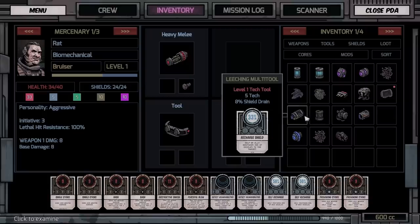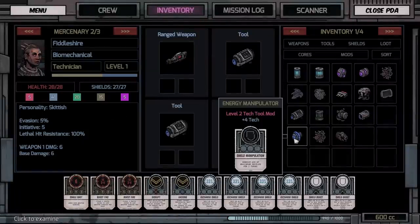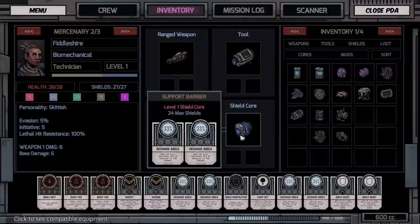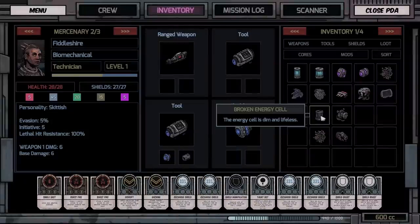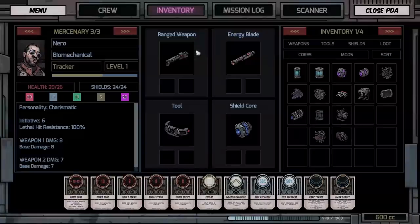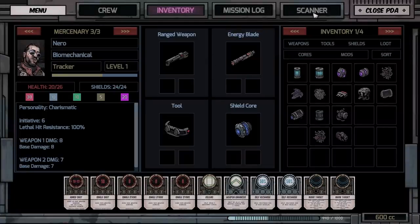We don't have any shield core modifications just yet. We've got tech tools — plus four to tech, remove 60% of maximum shields for two turns. The taunt bot seems nice, so I'll put that on there. We've also got another tech tool on that side. Her hand is a little convoluted — it's kind of hard to get the attacks I want out of her. You've got an energy blade, weapon tool, and shield core. Let's close that down and go back to the scanner.